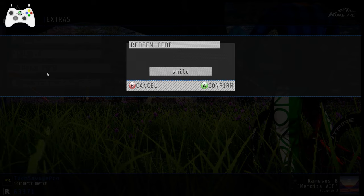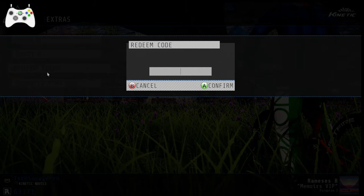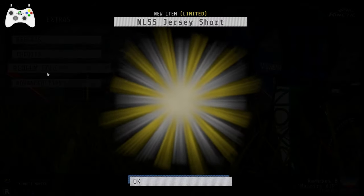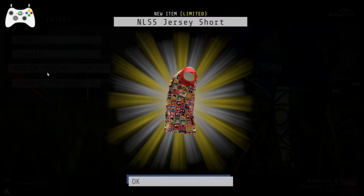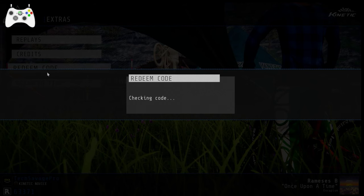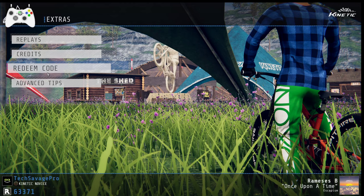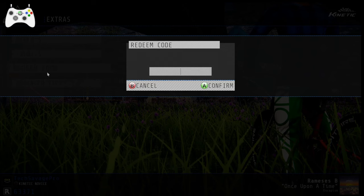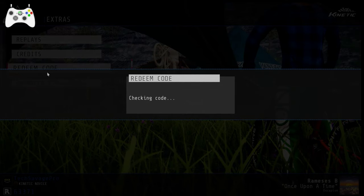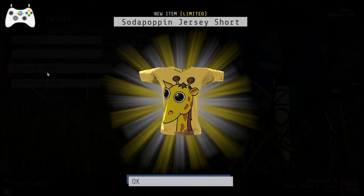I think that the Smile More code has something to do with Roman Atwood merch, but I'm not entirely sure. NLSS gives a nice little cartoon shirt. Next one is Smile More — we're getting all kinds of stuff. Oh, I thought it was Roman — yeah, that's Smile More, not Smile. Then Sodag is our next one — that gives us Soda Poppin jersey short.